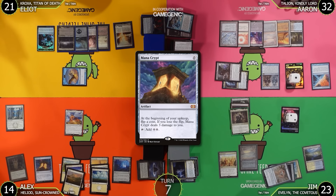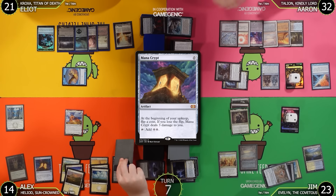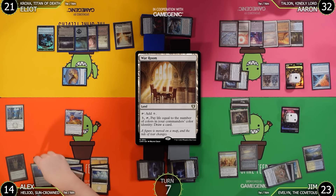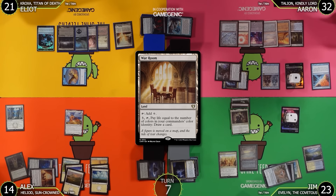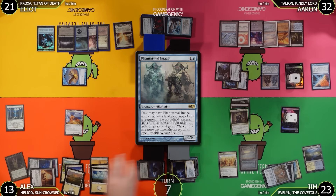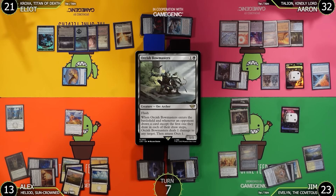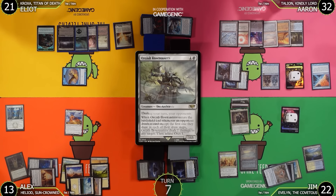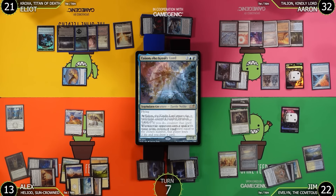Aaron now needs to deal with Elliot before Aaron gets dealt with — Aaron is doing 6 at a time. Alex draws a card and plays War Room as his land for turn. Alex pays 3 and taps War Room paying 1 life to draw a card — going to 13. Bowmasters triggers and shoots Jim for 1; Jim goes to 22. Alex pays 2 to cast Grand Abolisher. This triggers Talion and Counterbalance.